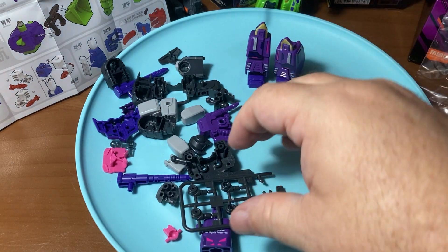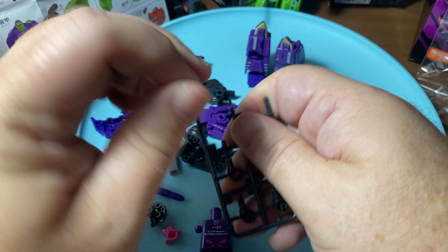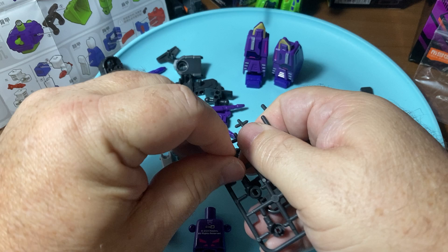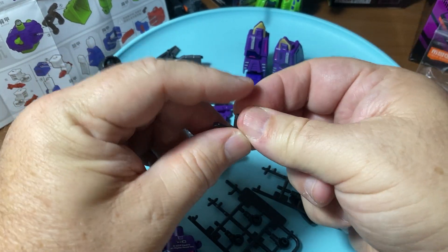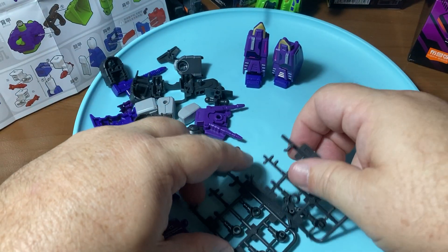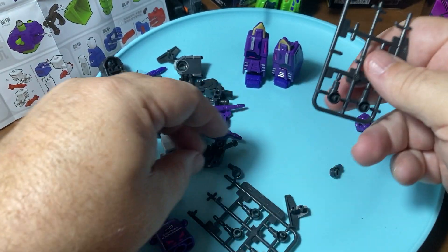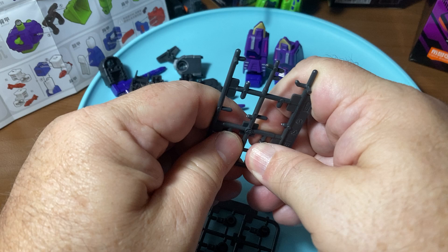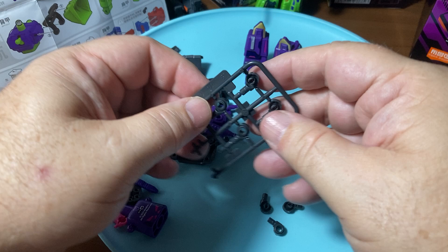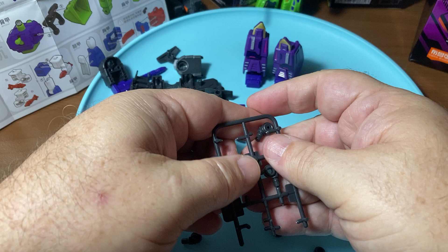I'm just going to put those in the bag in case I ever need them. These little pieces - since this is going to be so unique I won't babble about them, just watch one of my other videos. Here are the elbows and knees - they're the same, just pop them all out of the sprue to save time. Then put two together: male, female, male, female. We'll have two knees and two elbows, and they're exactly the same size so you don't have to worry about getting them mixed up.